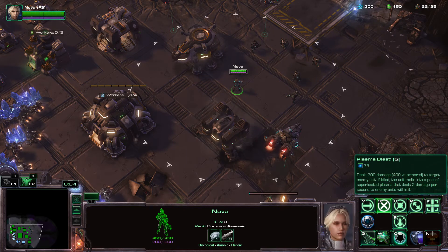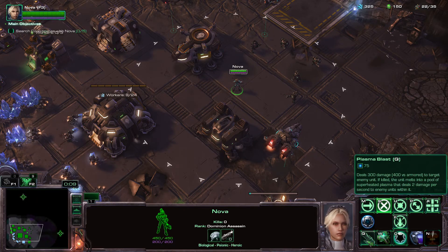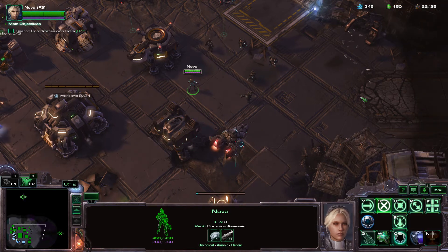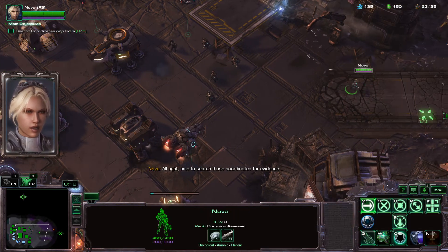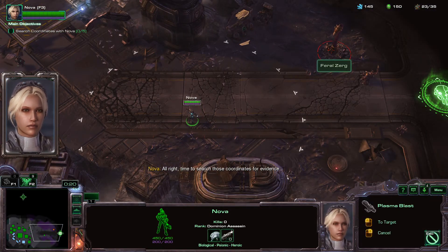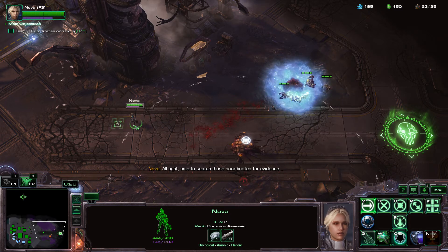Here we go — plasma blast deals 300 damage, 400 versus target. All right, time to search those coordinates for evidence. And that's what it does.